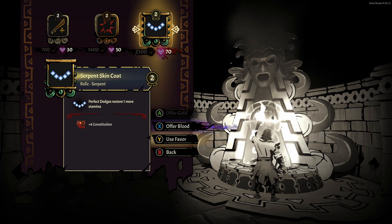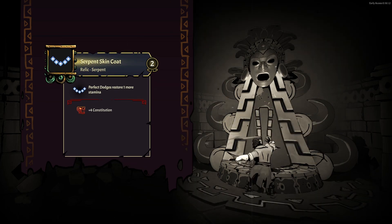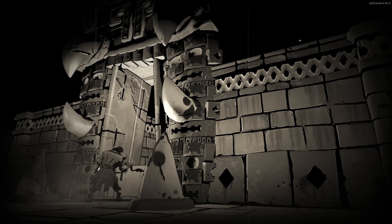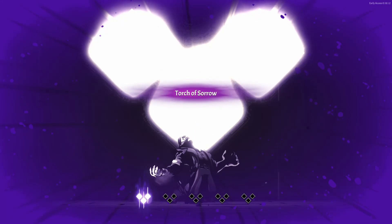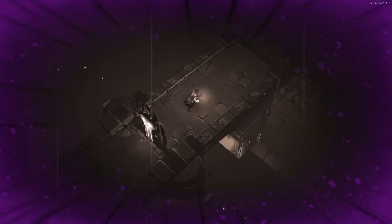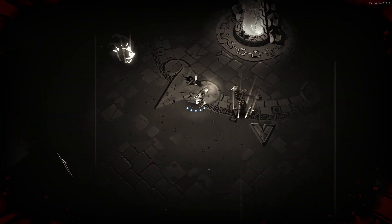Let's go for the last one - get four constitution. Get that stamina recovery. Source of Sorrow - yeah, this means that darkness is your friend now and the light is not.